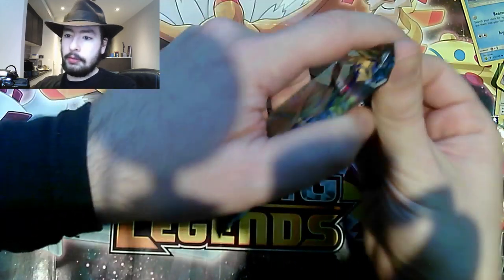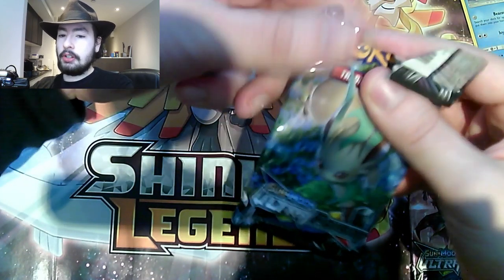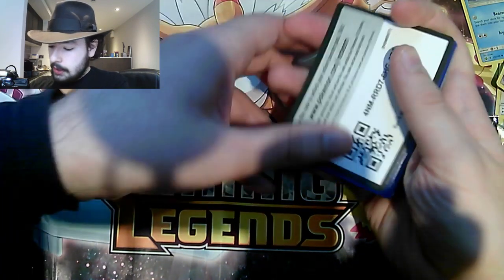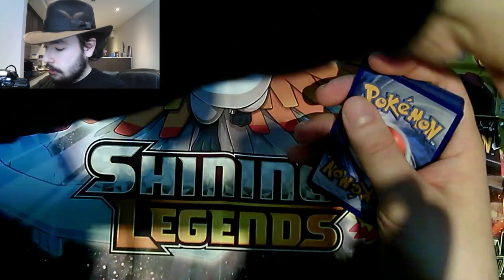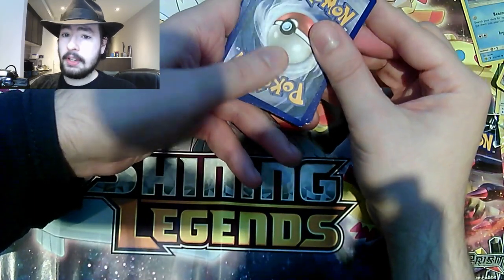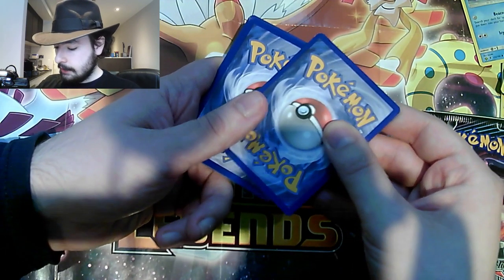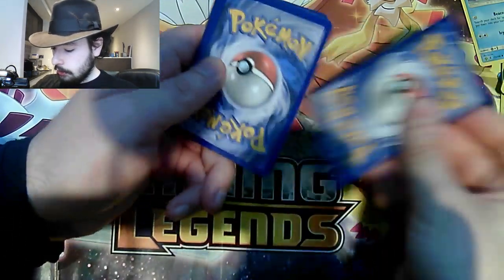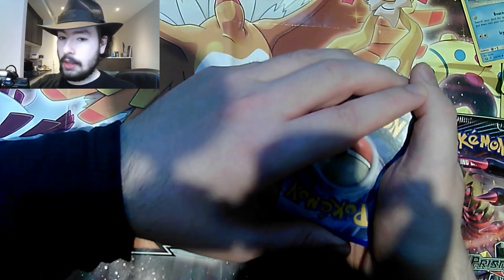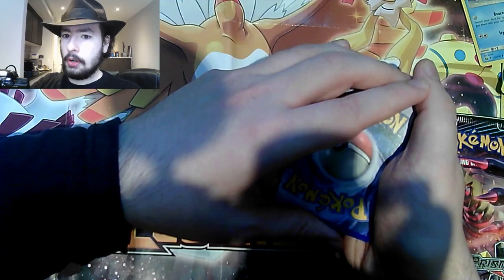Moving on to the pack with Eevee on the front — one of the second or possibly third-phase Eeveelutions. I certainly do hope when Gen 8 comes out that they do new Eeveelutions. There is the code card. I'll just check quickly to see if it is a white card or if it's a green card. It's a green card unfortunately, but nevertheless we could still hopefully get something good, because you can still get the Prism cards in the green code card ones.